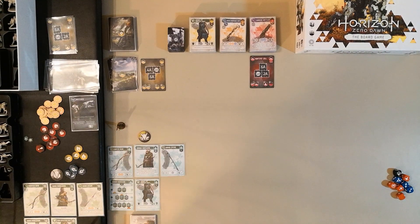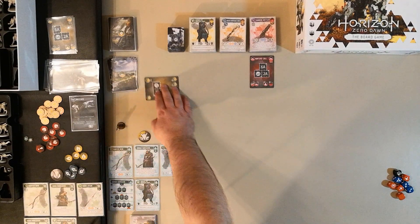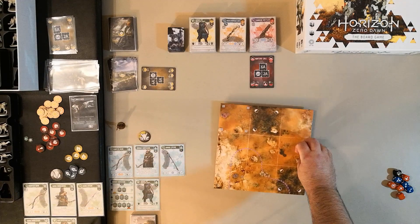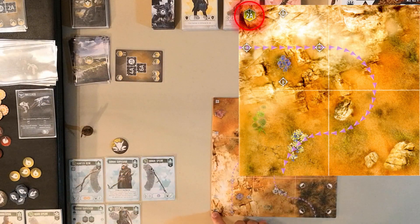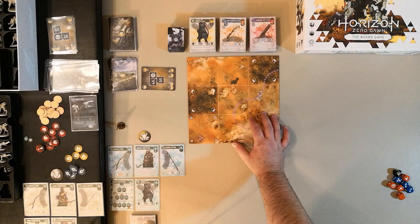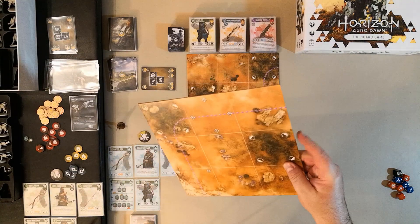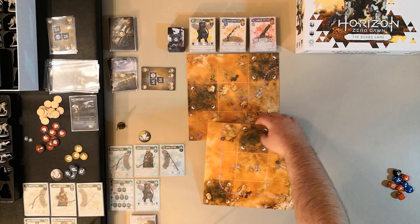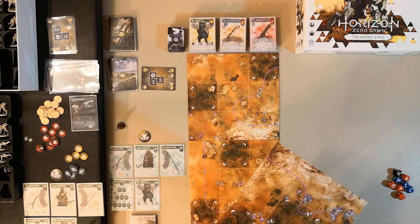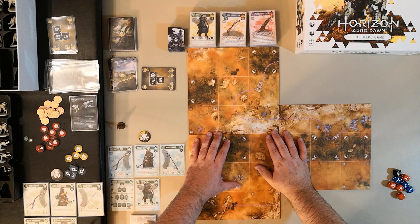Now I look for the boards I'll need to lay out for the map. Because of limited table space, I'll set up the map in a particular configuration. I need boards 2A, 3, 4, 1, 2 — make sure it's on the 1 and 2 side — then 4A on the 1 and 2 side, and 6A on the 1 and 2 side. Align the dots on matching boards. I'll scoot everything up a little so hopefully it's all in the camera.